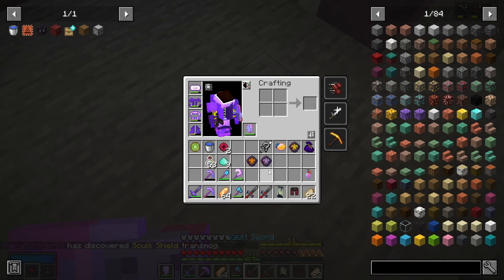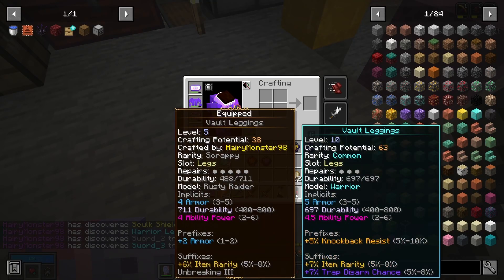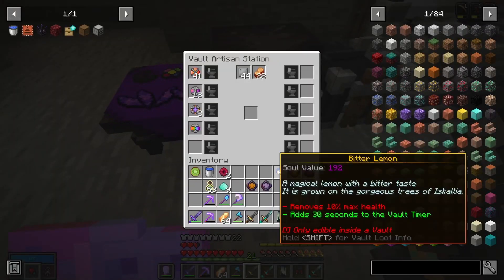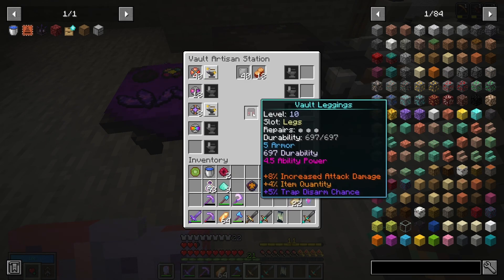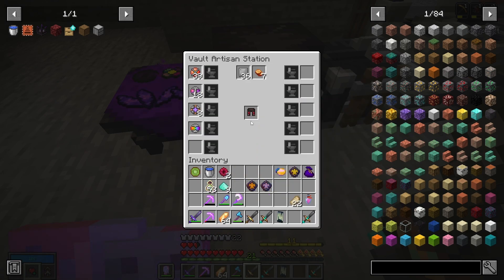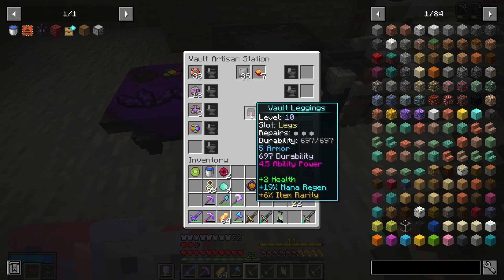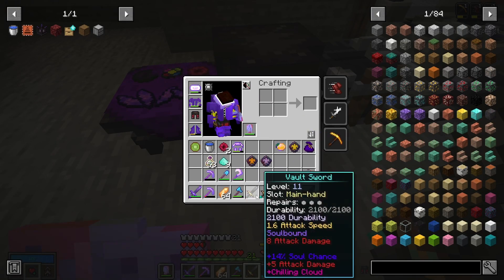These pants match all the armor which is good. The wild stuff has attack damage, good item quantity, trap chance. Let's try again — health, not too bad, mana regen, item rarity. That will do. We seem to be running out of mana sometimes so those are good, we'll switch those on.